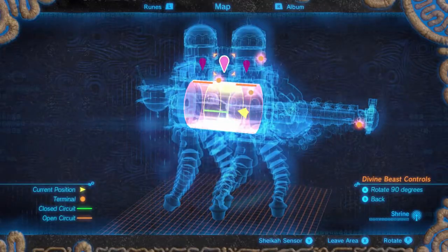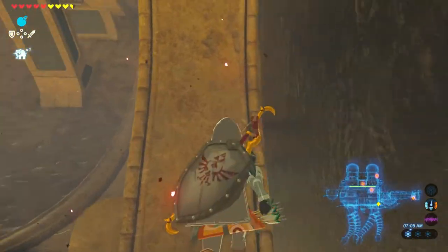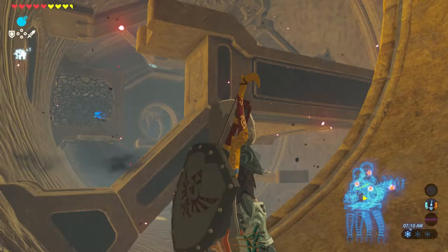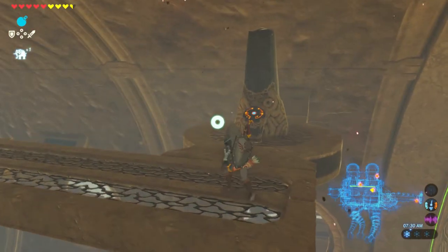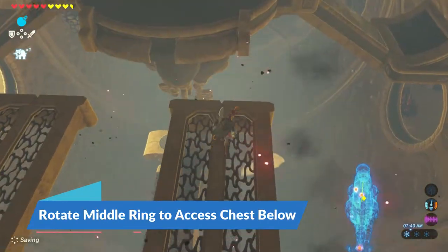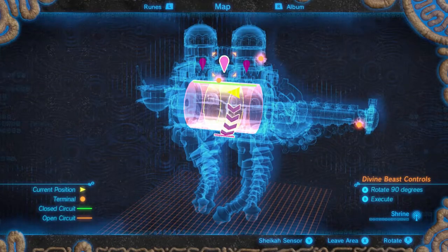Go back to your map and align the three rings so that the lines are at the top. This will start to rotate the wall once again. Run back to the wall, stand in the doorway, and ride the wall up, then jump to the highest platform. You'll find another terminal which you can access and activate — you now have three terminals remaining. Then rotate the middle ring a few times so that you can have a clear shot at gliding down to the unopened chest.